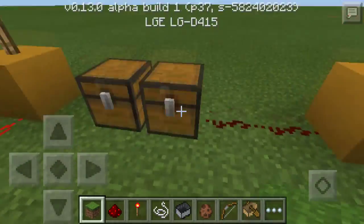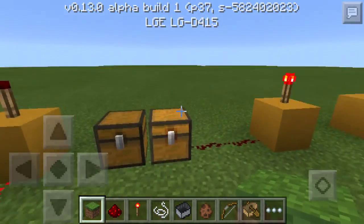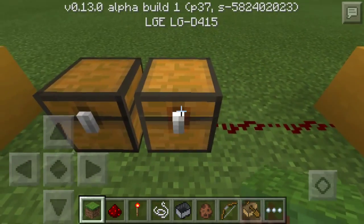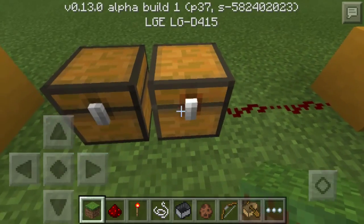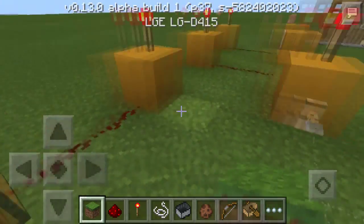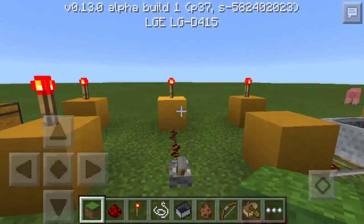Over here we have trap chests. I can't really show this off because I'm in creative, but in survival if you were to open this chest, this torch would power off. Here I have a normal chest next to it so you can see the difference. The trap chest has just a little red tint around the lock — you can almost not tell the difference, which is the whole point of a trap chest.